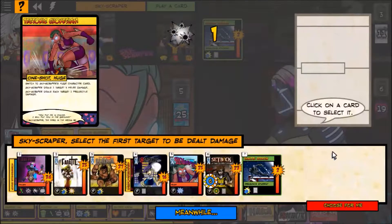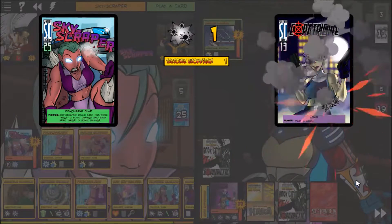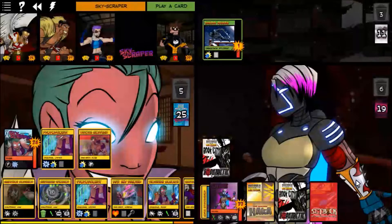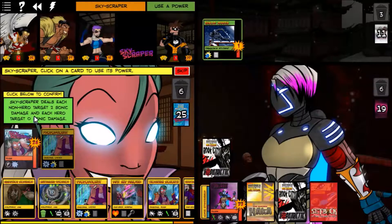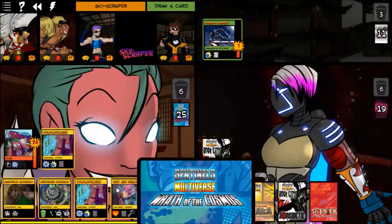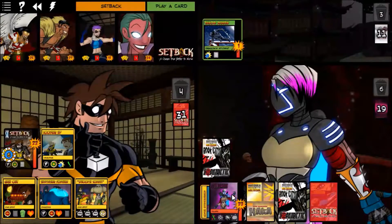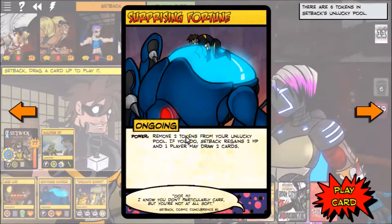Everybody's going to take some damage so we'll just hit Choose For Me. Some of us didn't take damage which is good. We're about to kill that Shinobi Assassin. We'll skip the ability that'd be bad for us — just do two damage to Choke Point but then everybody would take a whole lot more.